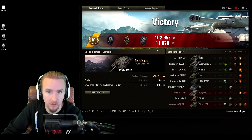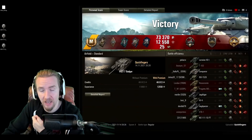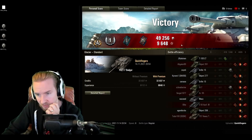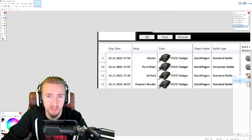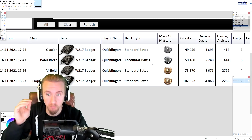An Ace Tanker and 7,000 combined on Empire's Border. An Ace Tanker, 3 Battle Hero Medals, and 8,700 combined on Steppes. And then an Ace Tanker and about 8,500 combined on Airfield. While I'm not going to be showing you the replay for the third mark of excellence in this Masterclass episode, it happened later that day on Glacier with just over 5,000 combined and 5 kills. Each of these games occurred during the same 24-hour period where I really hit my stride with the Badger. What made the most difference was unlocking all the field mods and having two sets of equipment.